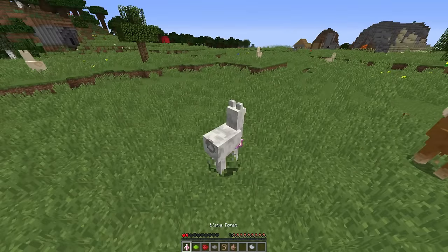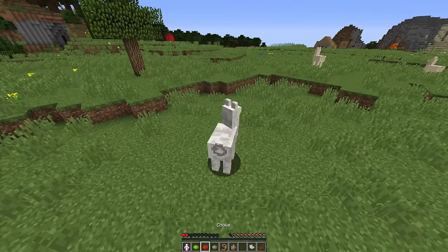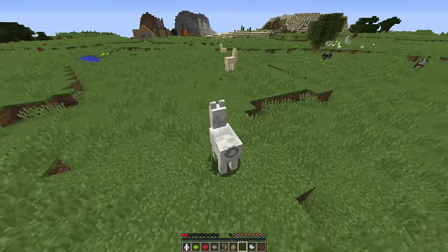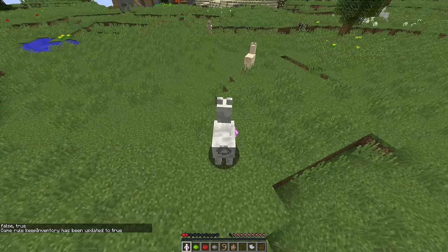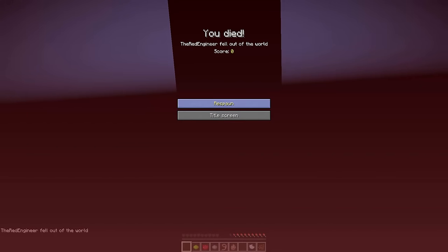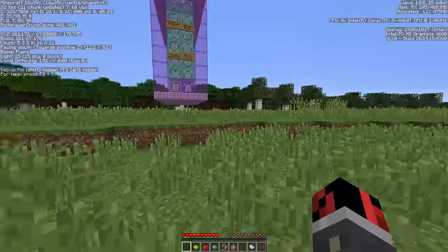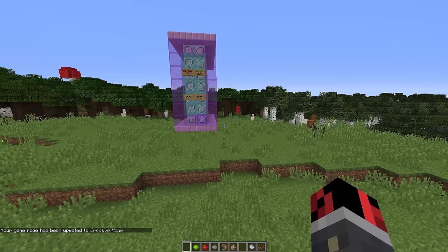You should know that the new totem item revives you upon death. Make sure you're NOT holding the totem in your hands so you don't accidentally use it, since you spent a nether star to craft it. Also, something important you should never do: don't ride the llama and then remove the totem from your hand at the same time — look what happens, you get teleported into the void! So make sure you don't do that; it's a limitation of how the command works.